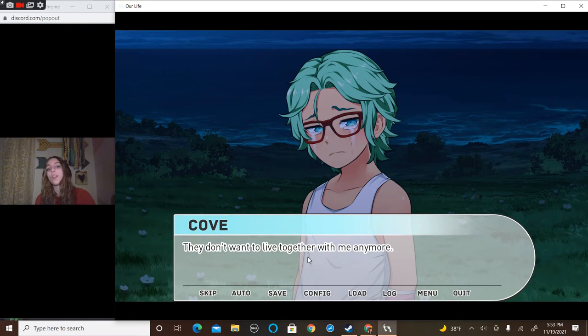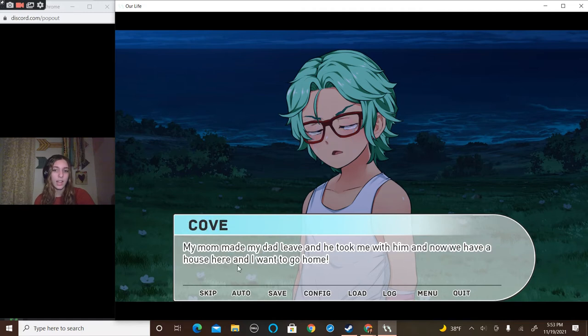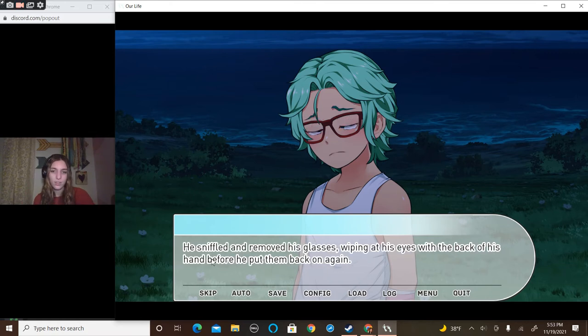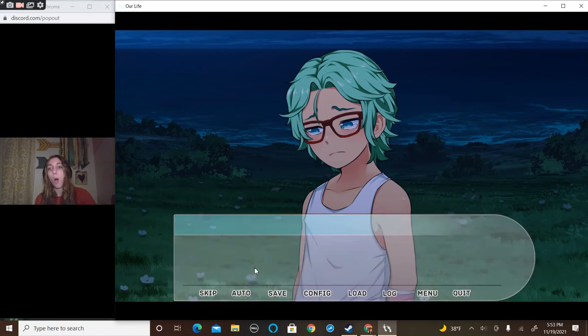'My parents... they don't want to live together with me anymore.' The tears fell fast and heavy over his flushed cheeks. 'My mom made my dad leave and he took me with him and now we have a house here and I want to go home.' The outburst took you off guard. By the time he was done wailing, Cove's chest was heaving with exhaustion. He sniffled and removed his glasses, wiping at his eyes before putting them back on again. 'I hate this place. I want my real life back. I want my mom.'